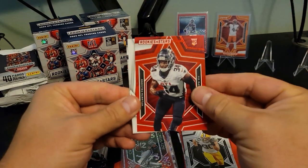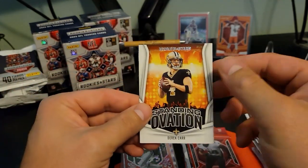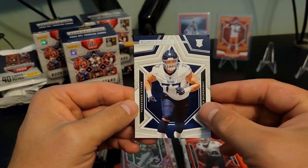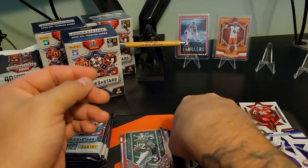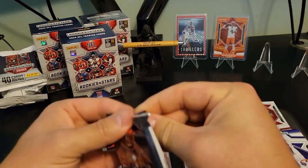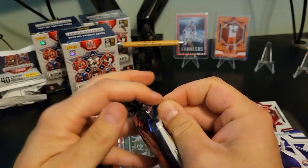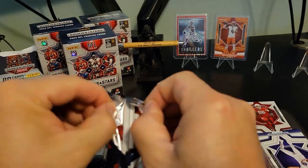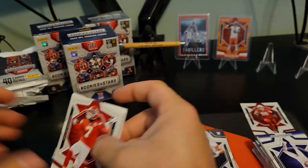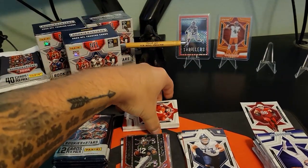On the red we got Clark Phillips the Third, Derek Carr Standing Ovation, and Peter Skoronski on the base rookie. If all of them were that chrome that was in the Longevity packs, that would just be friggin' sweet. Looks like we got a mem in this pack, so let's save that one for last.